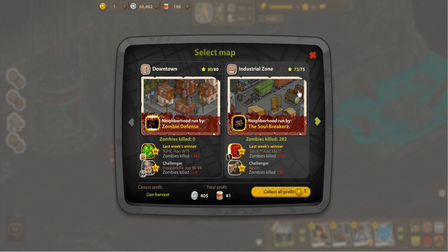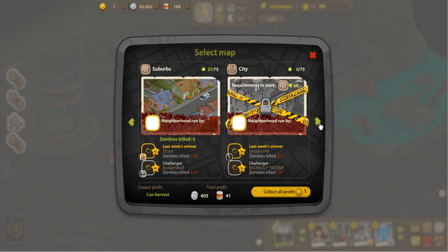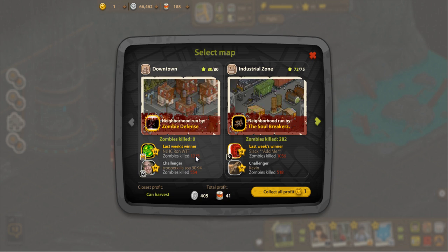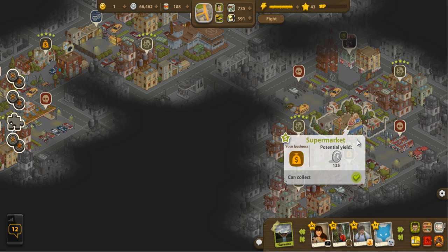Each piece of the map will be opened one by one depending on requirements. The first requirement is to gain a certain level or defeat a certain number of things. As you get further, instead of requiring a certain level, it requires earning a certain number of stars in the previous zone. Stars are earned by going to different locations around here as well as rebuilding shops — these are shops that I've rebuilt, like the supermarket.